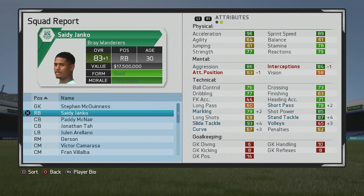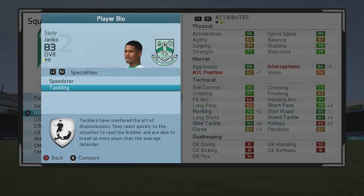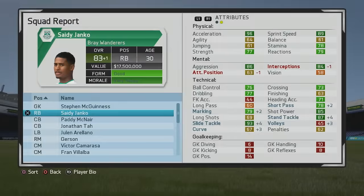He'll cap out at an 83 overall here at age 30. Some interceptions went down by a point as well as attacking position, but the tackling is very high and marking isn't too bad either. Certainly looks like a solid two-way right back — great straight up sprint speed and acceleration, fairly strong, very useful for pushing players off the ball, tracking back, and defending. I certainly would take a look at him if you have the chance.